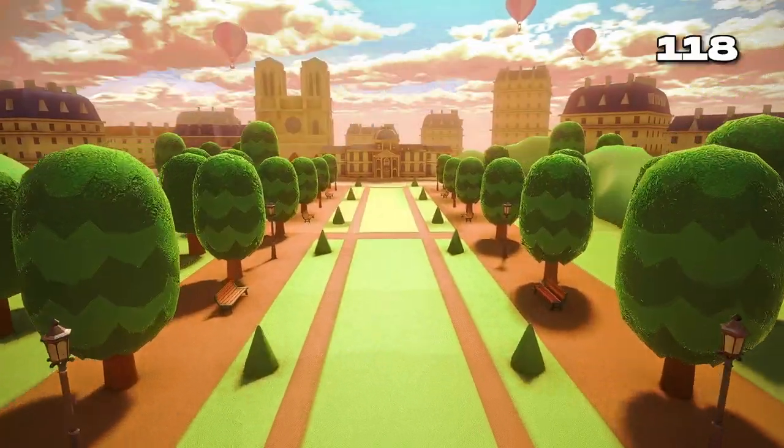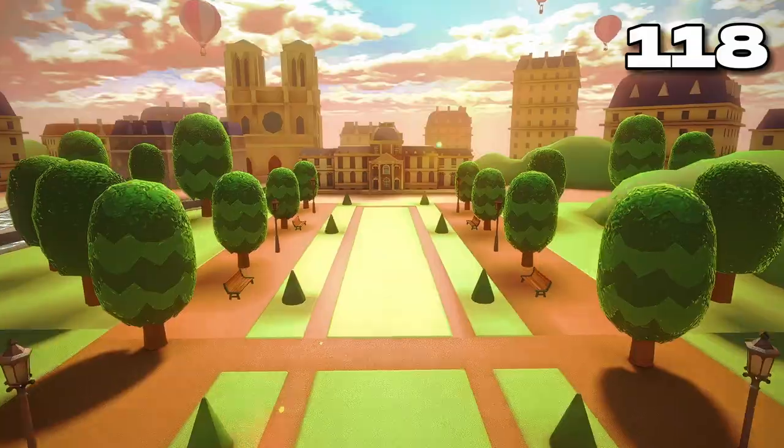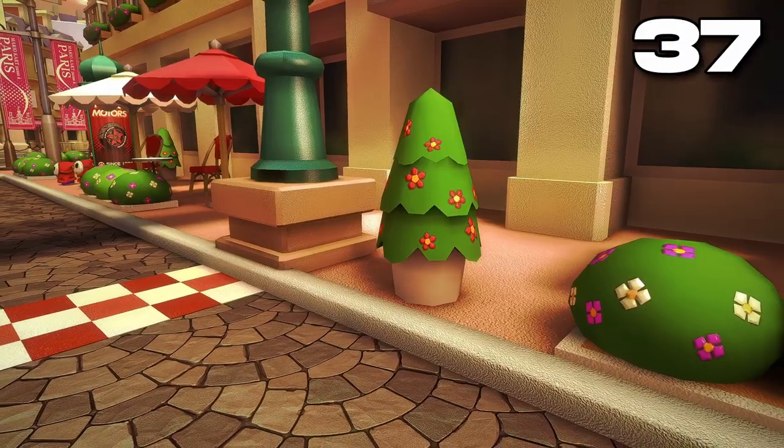But why stop there? There are loads of non-sentient plants scattered around the track. For starters, there are 118 trees — 81 of them are large and 37 are small.